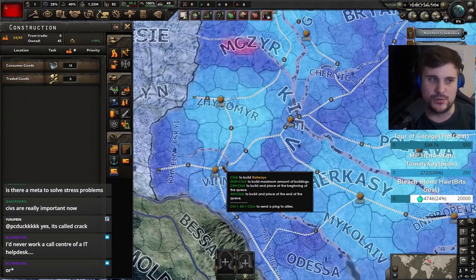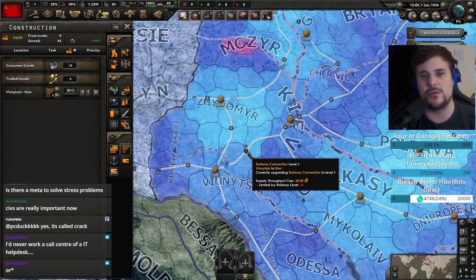So you can see 2 equals 20. I think the lowest is 1 which is 15, so every time you go up a level of railroad it goes up to a maximum of 35.